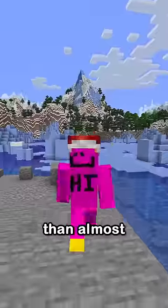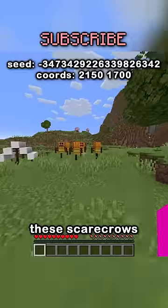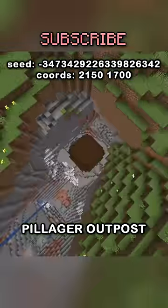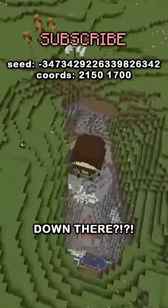I explore more Minecraft worlds than almost anyone, and I find some weird things, so here's a few. These scarecrows and tents seem really out of place until you find the underground pillager outpost with an amethyst geode inside. What is it doing down there?